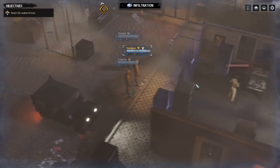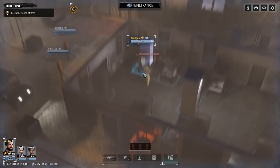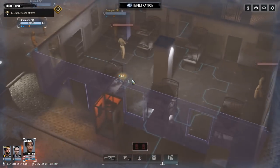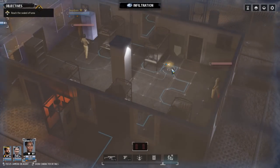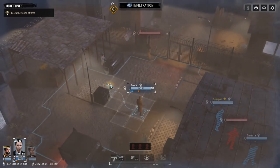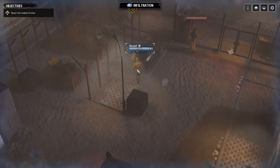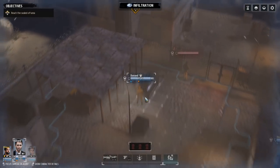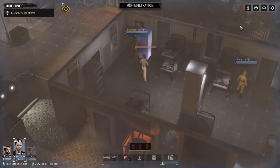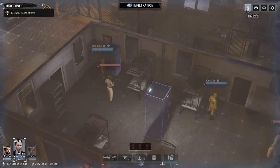We're going to move to this area — we are in disguise so it doesn't really matter much right now. There's somebody else in here so we'll get Canasta over to this general location and Durand to a cover area. We'll end the turn since there's not much else to do.